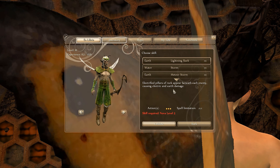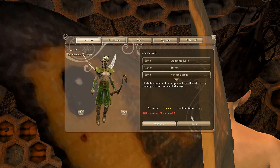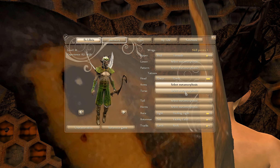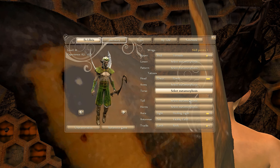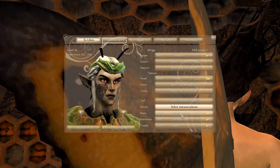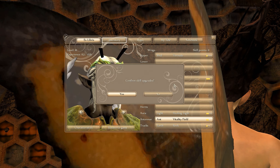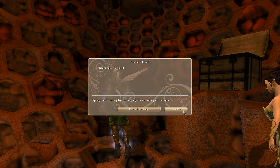Alright, so we can do a pattern now, which I can't do. There's actually a lot of these - Arm, Torso, Tail... We were going to do the Vitality Field - upgrade that so that we can heal more people. Confirm. Let's see what we got in this chest - Reanimation Elixir. Take it.